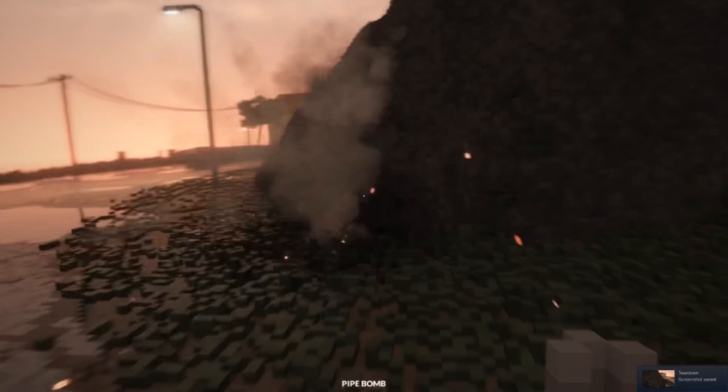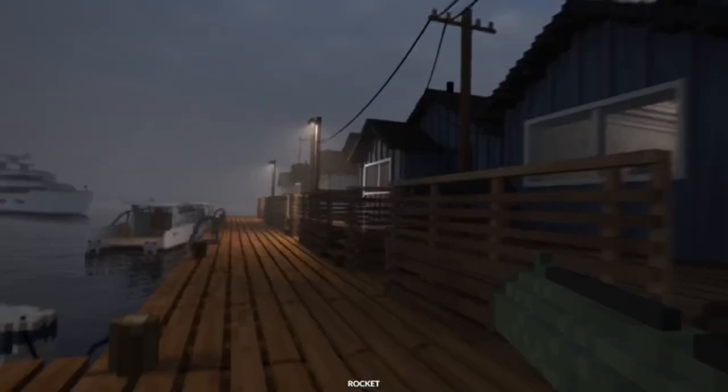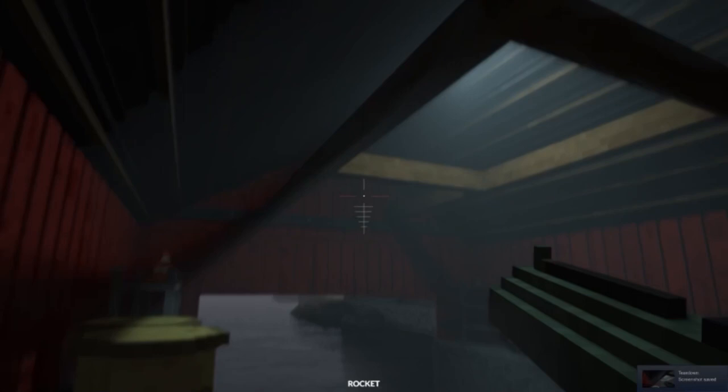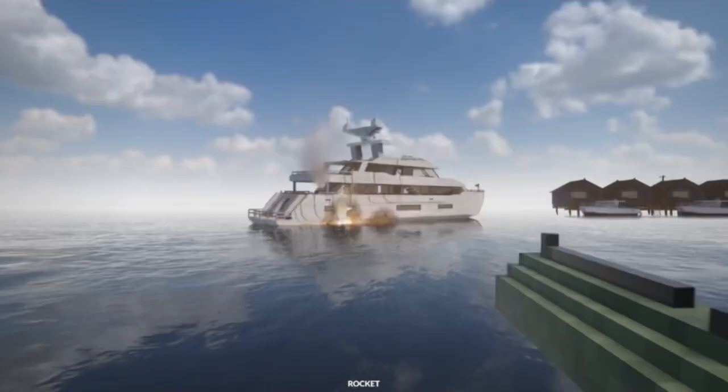Because of the simplistic Minecraft-like cube nature of the environment, the game can easily utilize a software-based ray tracing system. This means that reflections and lighting are accurately mimicking real life without using any screen space effects, reflection probes, light mapping, or any of the usual smoke and mirrors tricks. Additionally, the game features fully volumetric fog, which just adds to the great atmosphere.